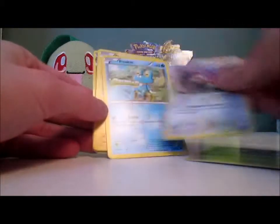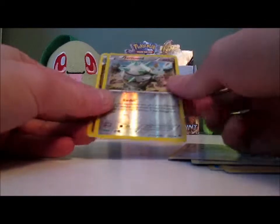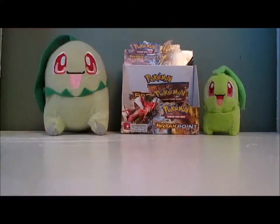Pack: Kricketot, Rattata, Froakie, Electabuzz, Trubbish, Electivire, Psychic Sturdy, Dunsparce Reverse, Phantump Reverse, and a Shiftry. The Ultra Rares have not been on my side in this second half of the box. We're down to one pack.